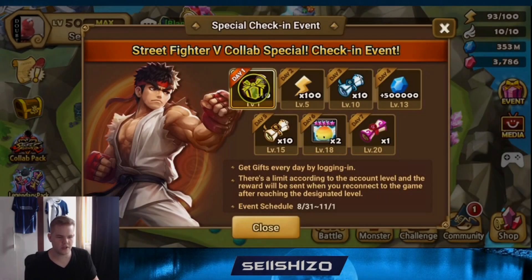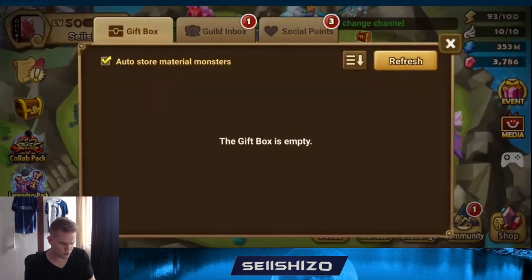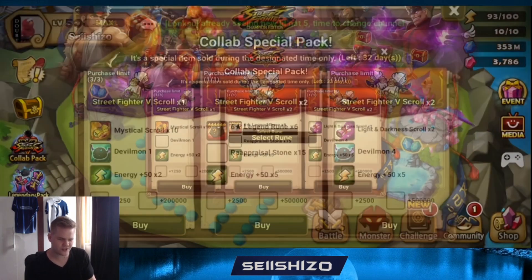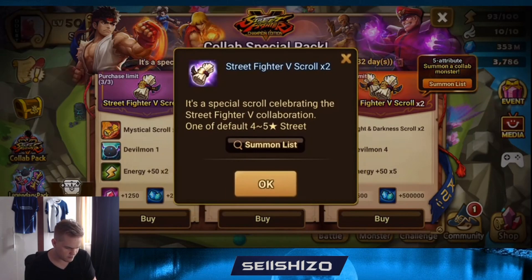Okay we are in. We get ten water scrolls, ten wind scrolls, ten fire scrolls, and a light and dark scroll which is always cool - so that's like 33 scrolls total, holy. Now we have the packs, those were already data mined. Best value is probably the middle pack for rune upgrades. The right pack is if you just want to summon.